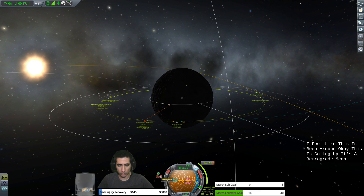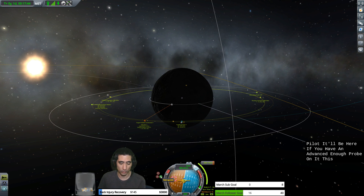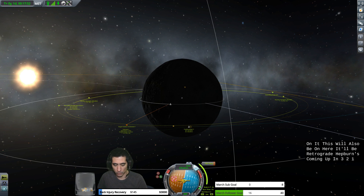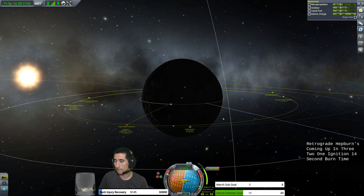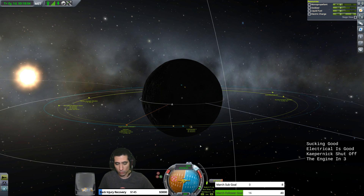This maneuver is coming up. It's a retrograde maneuver because we need to form orbit so we don't fly past the Mun. RCS — Reaction Control System — is on. The maneuver indicator is the blue one, our inertial indicator is the yellow one, and this is the retrograde inertial indicator. If you have control with a pilot or an advanced enough probe, these will appear. Burn coming up in three, two, one — ignition. 14-second burn time. Fuel's looking good, electrical is good. Three, two, one — engine off. Clear the maneuver node.